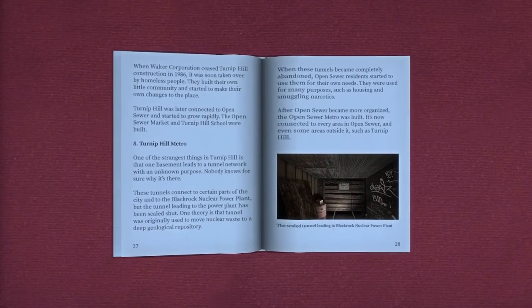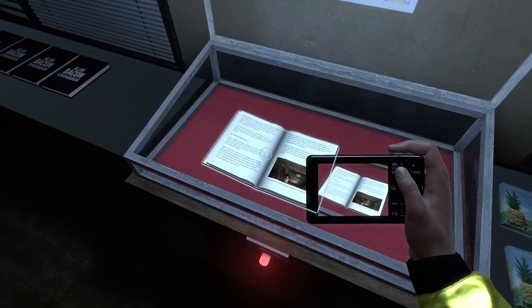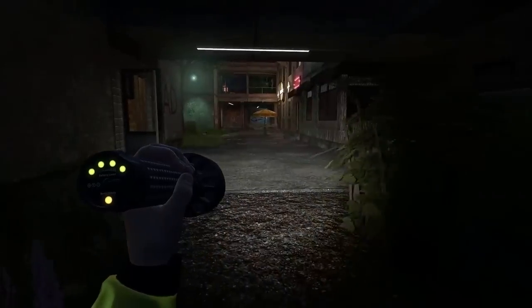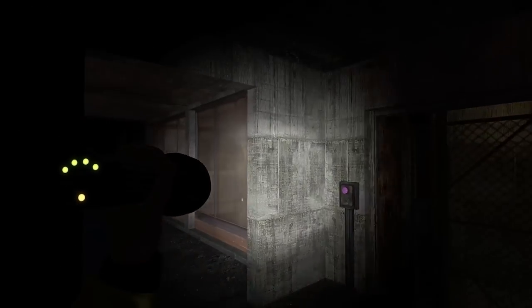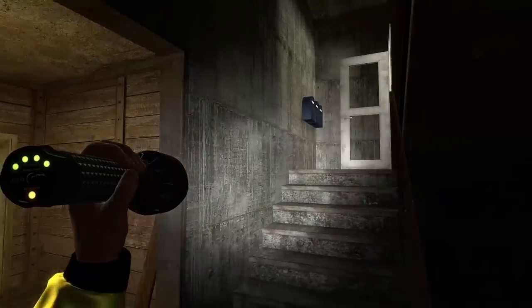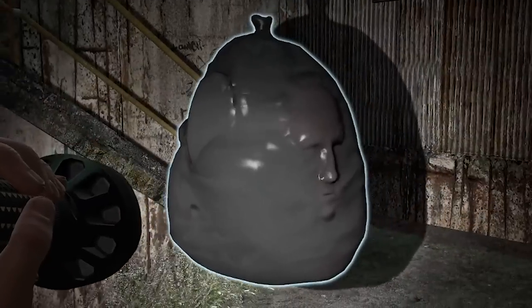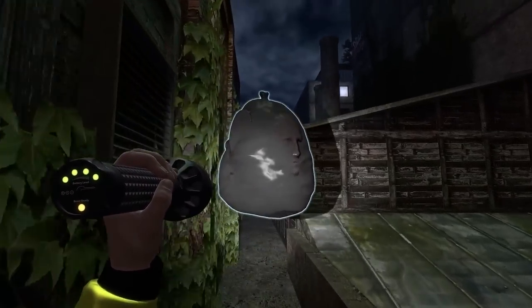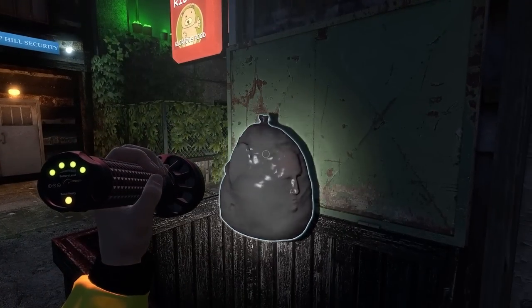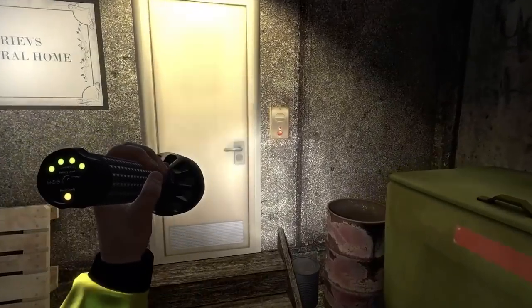We can read Turnip Hill's history — if you want to read it, just pause the screen now. We'll take a photo of that. I think I've done everything back here — I've just got to head back up all these stairs and deal with that bio waste. Thankfully I've done this so many times in this video I know exactly where I'm going. It's got a face on it! It's got a face on it — and it's a funeral home. I assume we've got to put that in this bin and close it up.